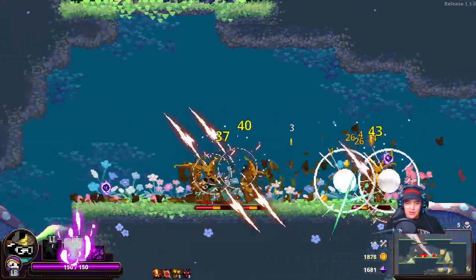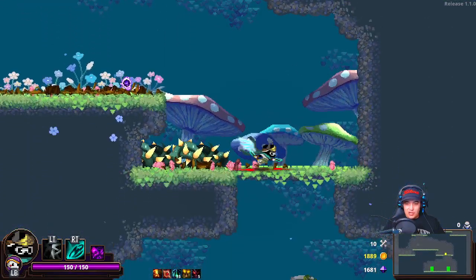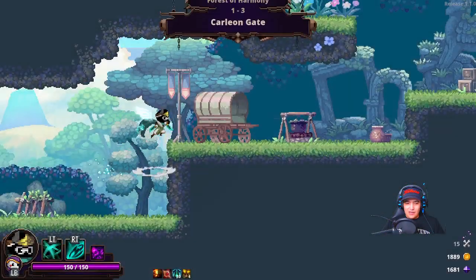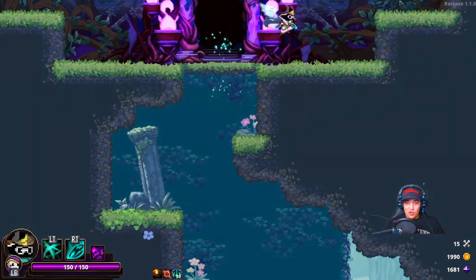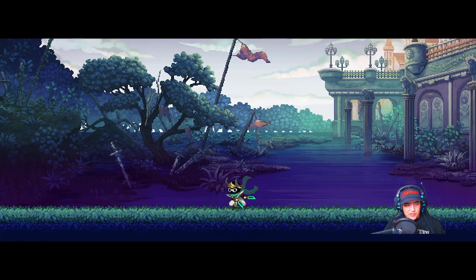He did just come up with some sick shuriken jutsu — it's pretty dope. I won't spoil it, but he learned a new jutsu. How can you spoil Naruto when it's not exactly a new anime — it's fairly old. Haven't been getting a lot in the way of powerful items, but I guess I can't complain. We got Ninja super early, so zero complaints for me right now.